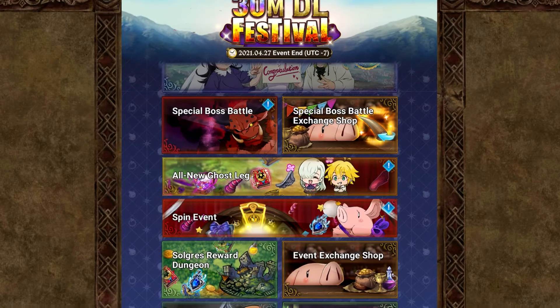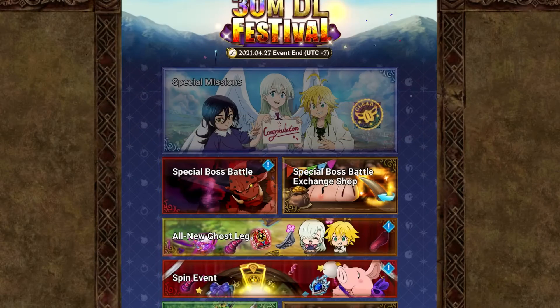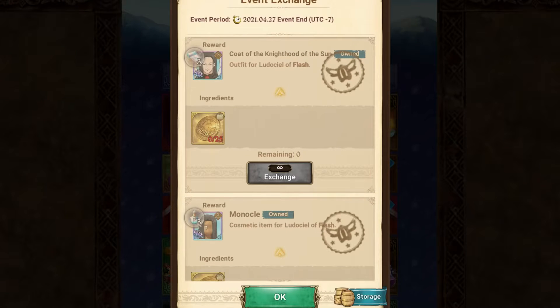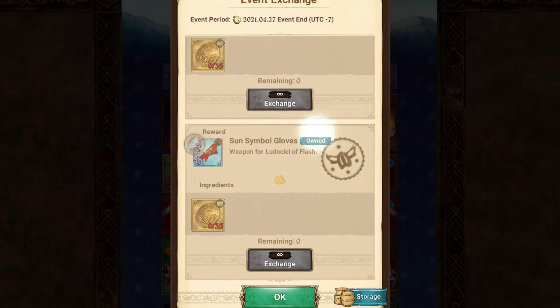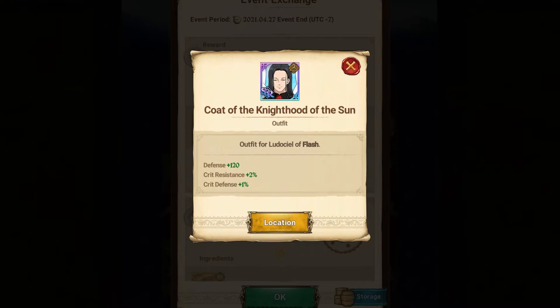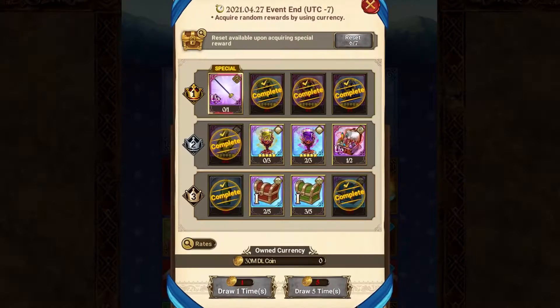I wanted to make a video today about two new parts of this festival. The first is going to be this 30 million coin exchange. But then also, in this event exchange shop — it's kind of hidden — you can get Ludocio a whole new outfit. I did think that was a little weird that it was kind of there and not within the spin event itself.